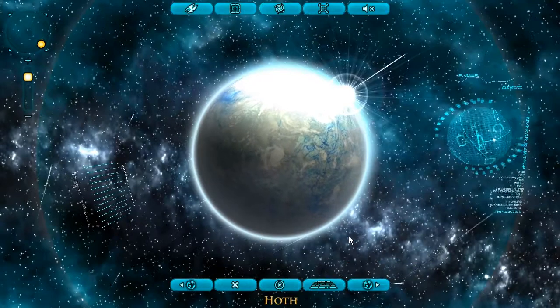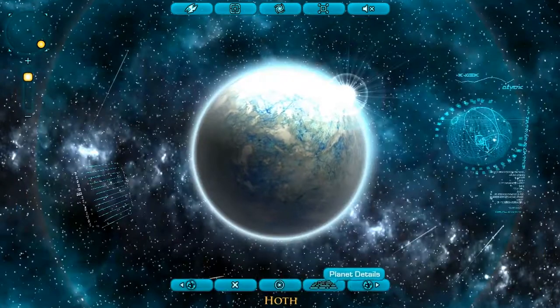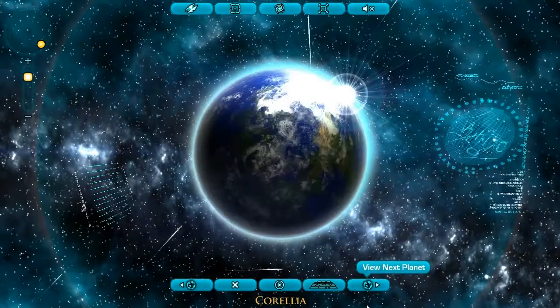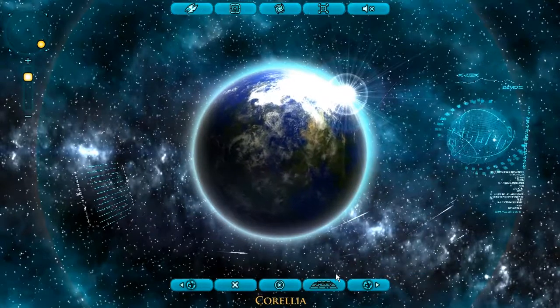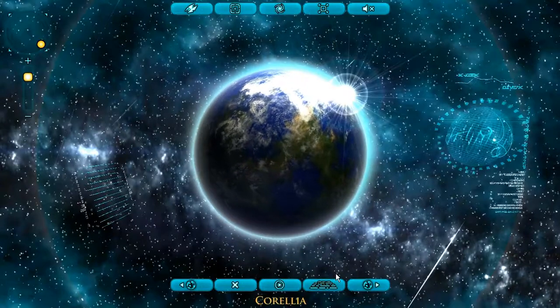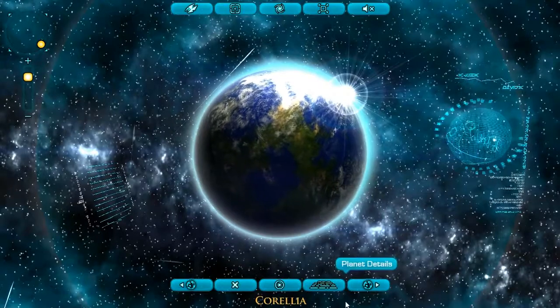There's Hoth. This seems icy too — and yes, this is an icy planet. Frozen, desolate wasteland. Status: Contested. No government on this planet. This is probably going to be a place where you can find artifacts and stuff, and maybe dungeons. They're not called dungeons in Star Wars: The Old Republic — I don't remember what they're called exactly — but it's the same idea as instances in WoW.